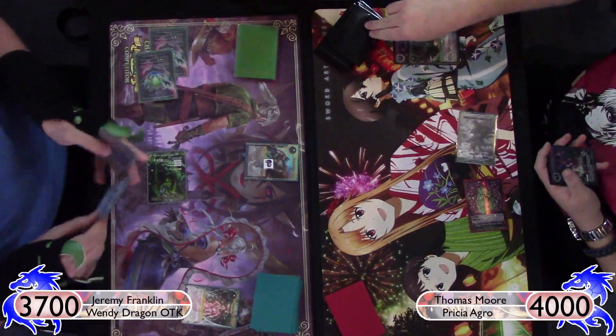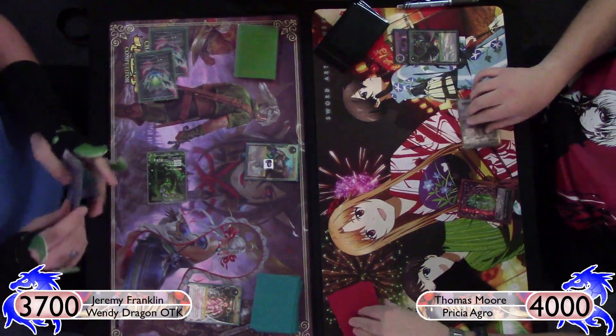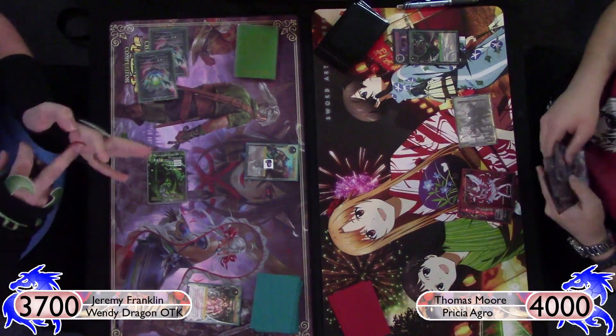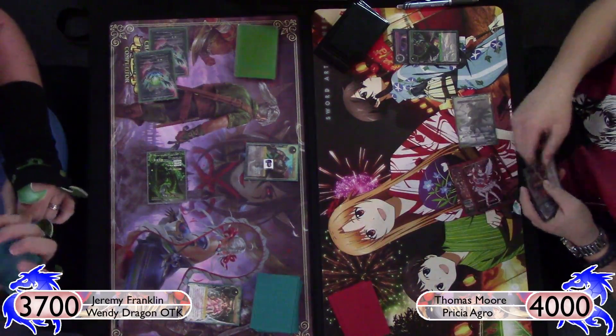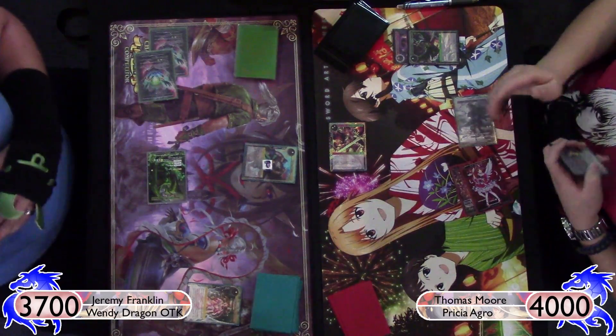He uses his Inheritance Coin on Divine Bird to try to draw into another card, and happens to draw into another Thunder, which is great for him. He gets that second stone, then plays the Sylvia and swings, making my Puss in Boots unable to block, taking me down to 3,100 life already.